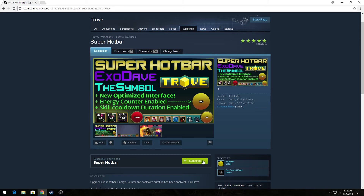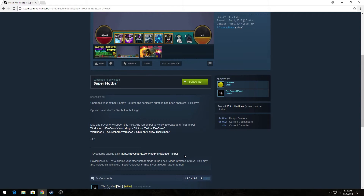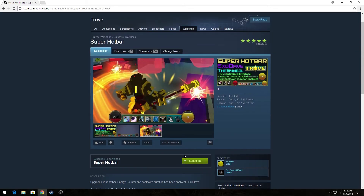So just a quick recap: all you're going to do is go over to the Workshop, find your mod, see the little green button underneath, click on it, and it's automatically installed. That's all you have to do.